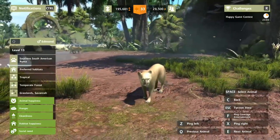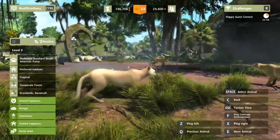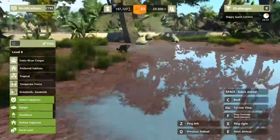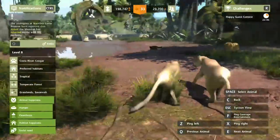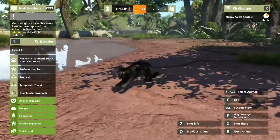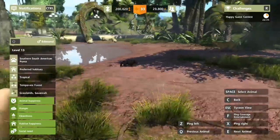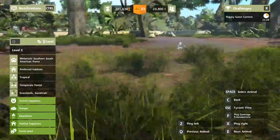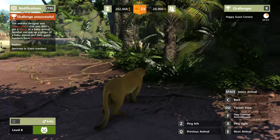So we have a male southern American, a male Costa Rican, and two male southern Americans. We've got a female southern. So we've got one Costa Rican — just male — and the other four are all South American. I think what we do is get a male South American and get rid of the others. I think we're going to get rid of Edmund, and then Destiny and Candy can breed with Duke. Lucky Duke, eh? And we need a female Costa Rican for Felix.